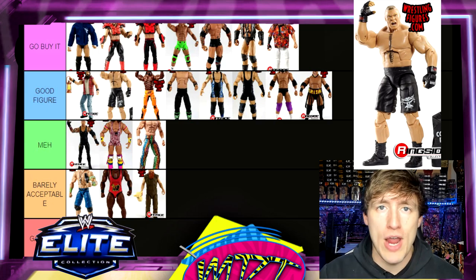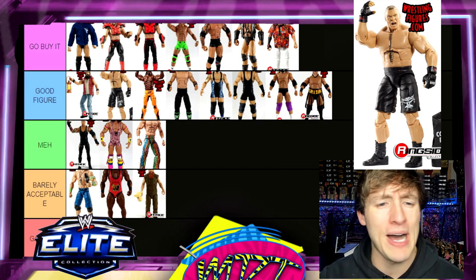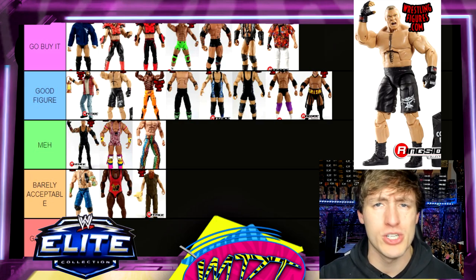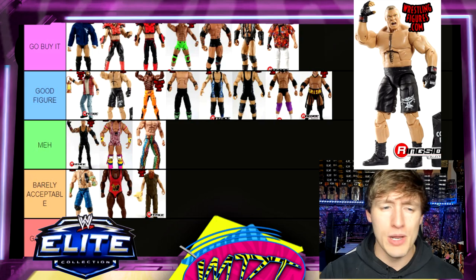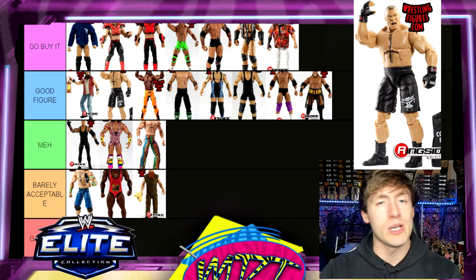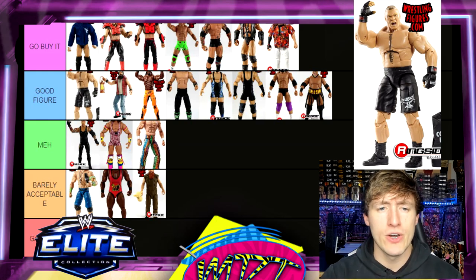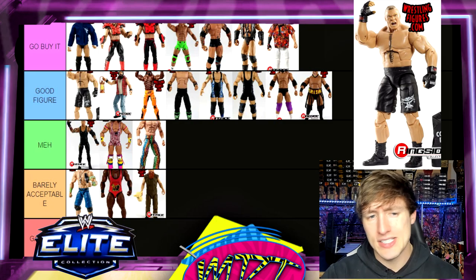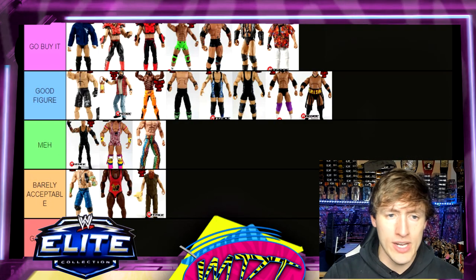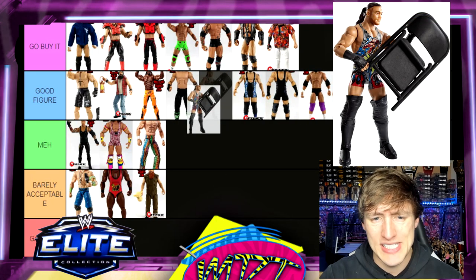Next is Elite 30 Brock Lesnar — Good Figure. He's very good and comes with track pants and other things, but there are better Brock Lesnar figures out there, so I won't say Go Buy It for this one specifically. There are similar versions and better ones available. That said, it might actually be the best figure in this particular set. Good Figure.